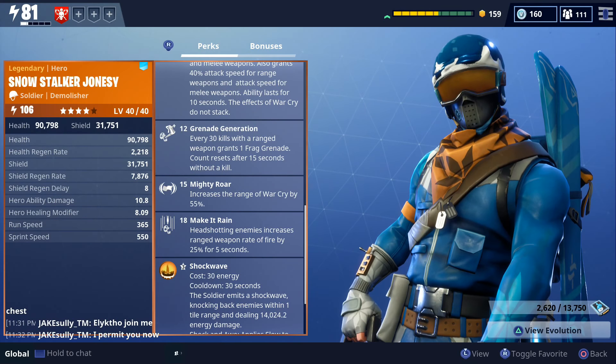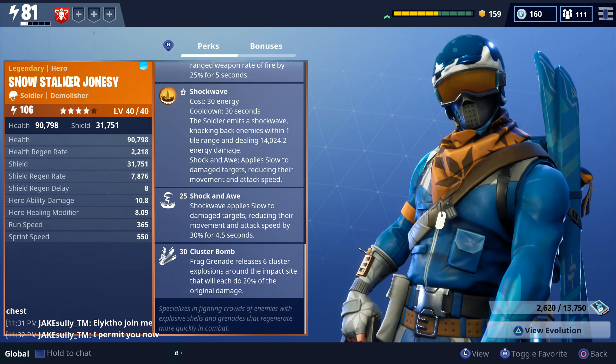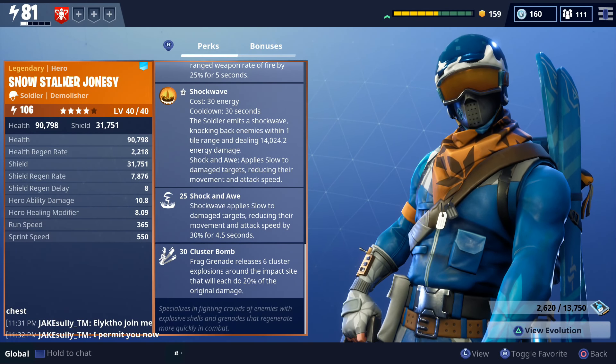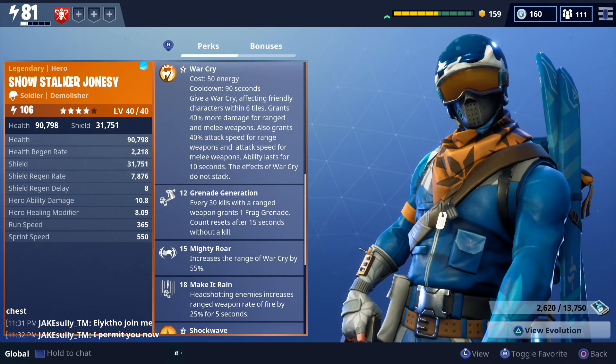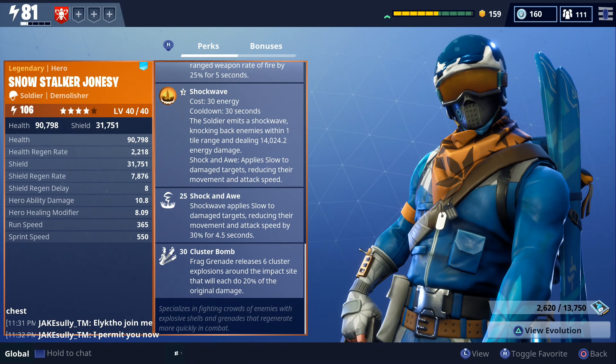He also has Mighty Roar, Make It Rain, and Shock and Awe, which is going to allow you to apply slow to damaged targets — so you'll be able to take advantage of those slow and snared perks on your weapons. He also has Cluster Bomb, which I believe is another new perk. The Cluster Bomb is going to make your Frag Grenade release six cluster explosions around the impact site that will each do 20% of the original damage. At the very bottom it says he specializes in fighting crowds of enemies with explosive shells and grenades that regenerate more quickly in combat.